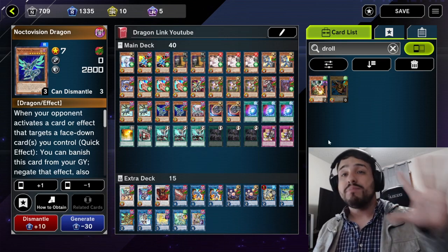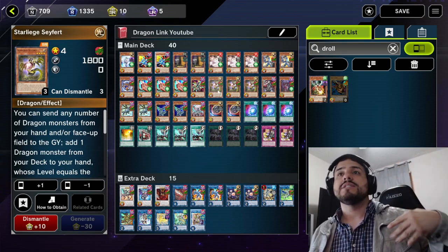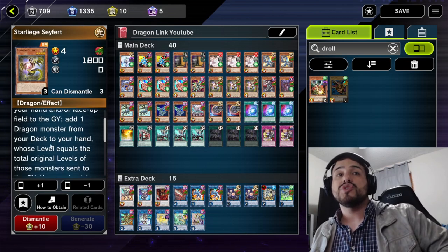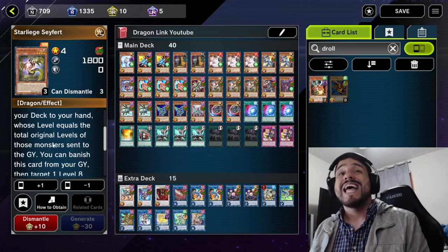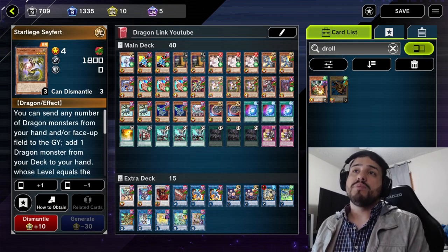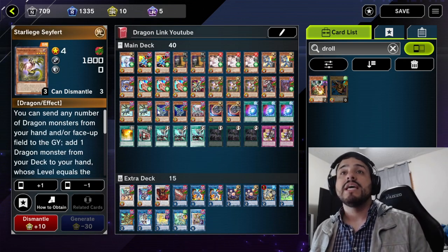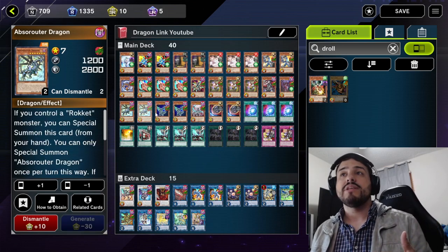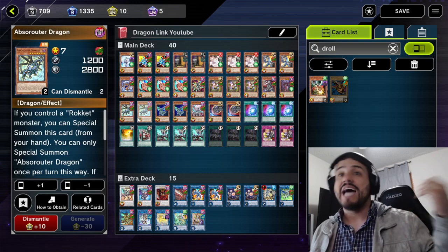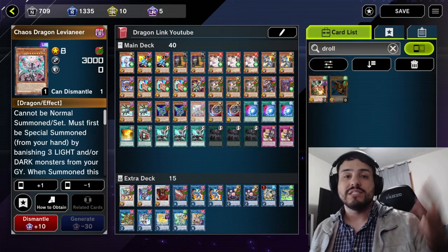For tip number five: you want to memorize all the levels of your dragons in this deck, because Saferd has that cool effect where you can send a number of dragon monsters from your hand or face-up on the field, then add one dragon monster from your deck to your hand whose level equals the total original levels of those monsters sent to the graveyard. A couple of cool things you can do: you can send Absorbster from your hand as the pitch cost for Saferd, then add Nocto because they're both level 7. You can also add the Strudel because it's also level 7, depending on what you need. And if you send Abs, you'll be able to add Abs back.